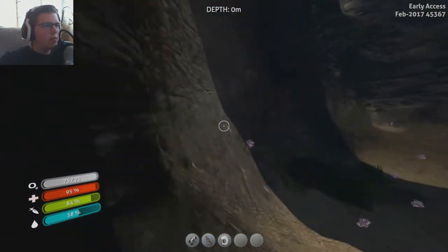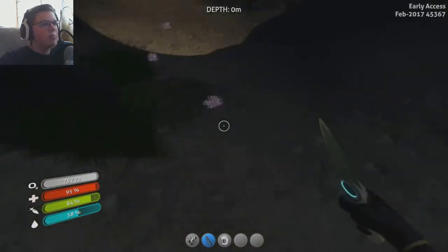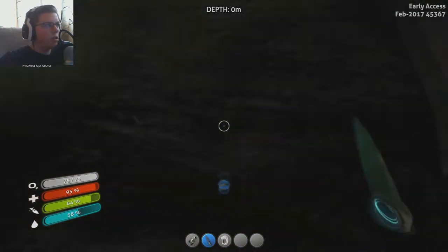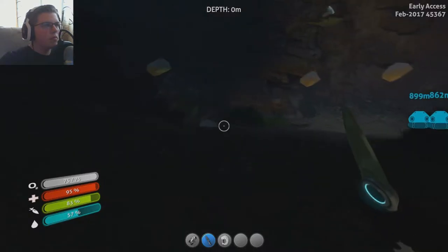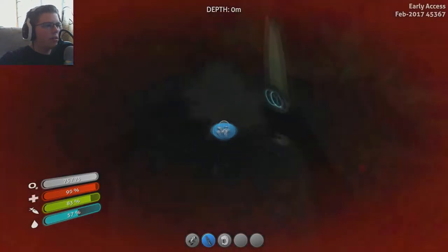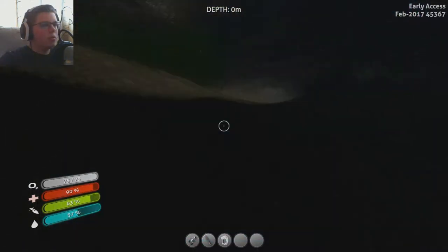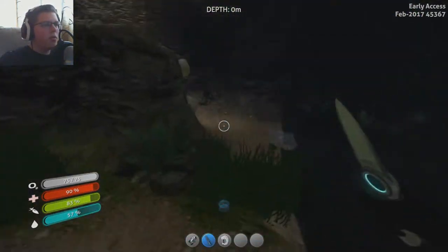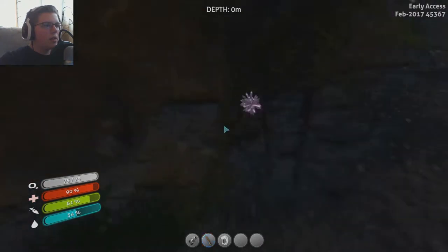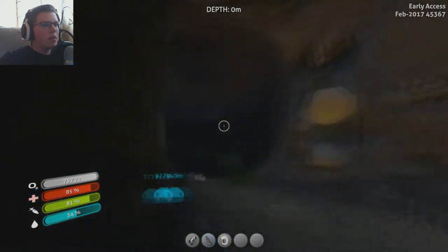There's a lot of this stuff here, might as well just grab most of it. We're not even that far away - we can just swim back, drop off all this stuff and come back if we have to. I'm gonna try to get most of this. Stuff like the salt I'm not gonna pick up because I can find it somewhere else. How is our inventory looking? We're already almost full - yeah, there's a lot of ore and stuff. We're pretty much out of inventory space.